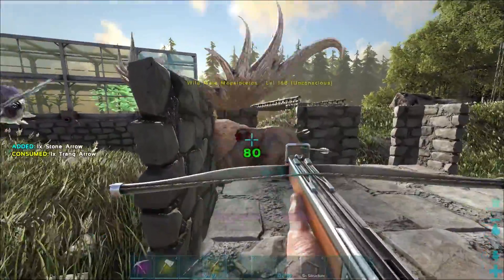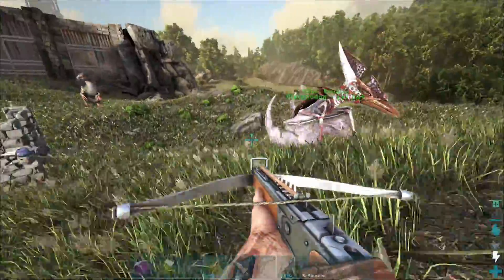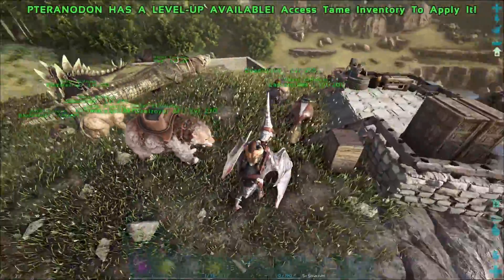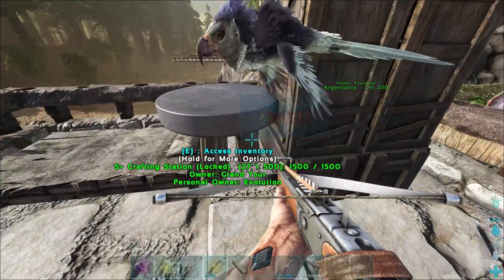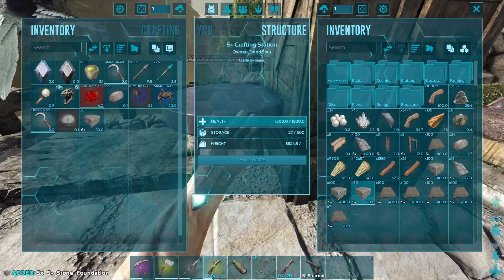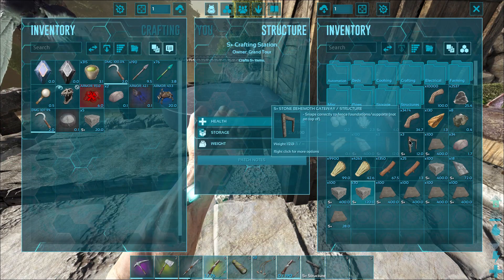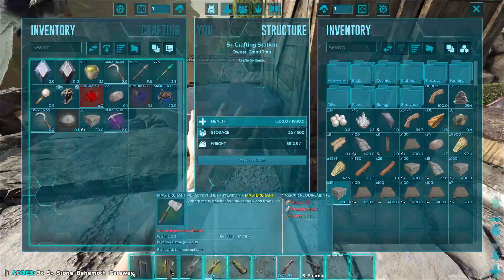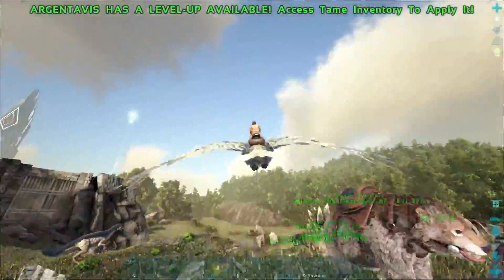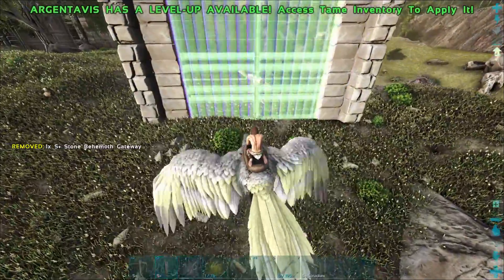Okay you're knocked out! I'm scared, it's getting really close. Best way to do this is probably grab some foundations super quick - let's not dawdle. Or you know what, we could just trap it in behemoth gates - that is honestly a thing that is definitely possible.